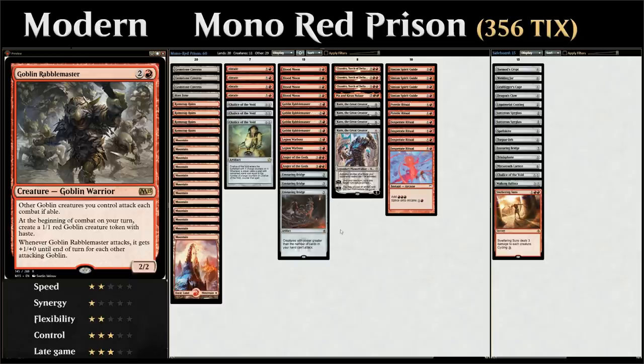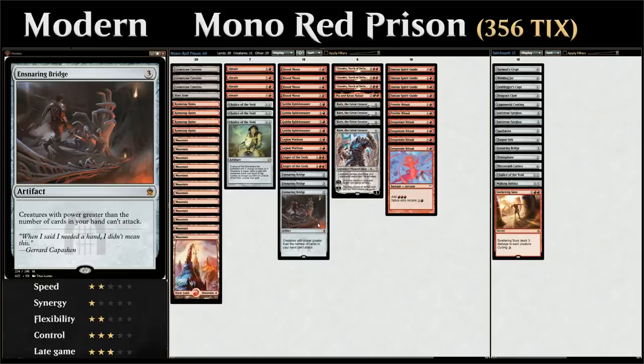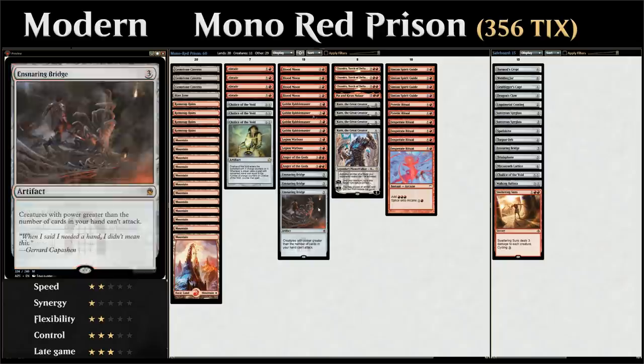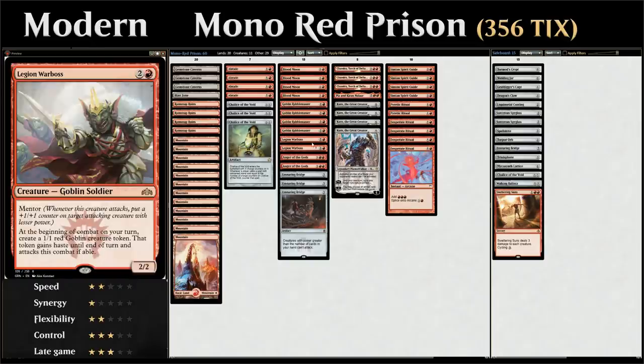Another interaction to note between the Rabble Master and Ensnaring Bridge: if we're empty-handed and draw our card for the turn, we've got one card in hand. Before playing that card we can move to combat, attack with all the 1/1 goblins generated from the Rabble Master, and then in our second main phase play out our hand — so our opponent is unable to attack us on the way back. We also have two copies of Legion Warboss, very similar to the Rabble Master, making a hasty 1/1 red goblin token that's forced to attack the turn it comes into play.